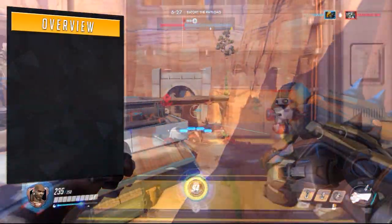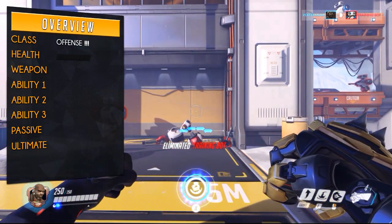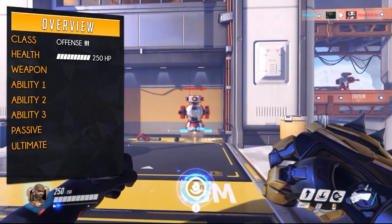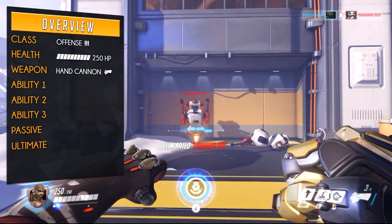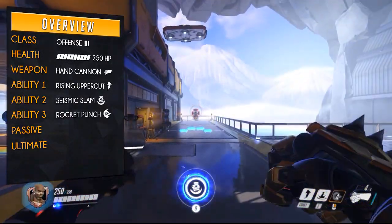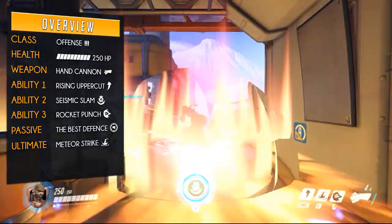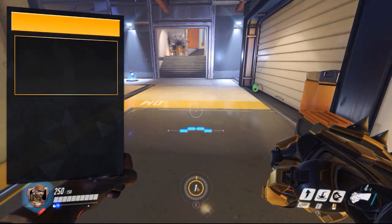Let's move on to his statistics and abilities. Doomfist is classed as an offensive hero but is easily tankier than most other offensive heroes. His base health is 250 HP, but this can be greatly increased with his passive ability. His primary weapon is called the Hand Cannon. He has three abilities: Rising Uppercut, Seismic Slam, and Rocket Punch. He also has a passive ability called Best Defense, and his ultimate is called Meteor Strike.